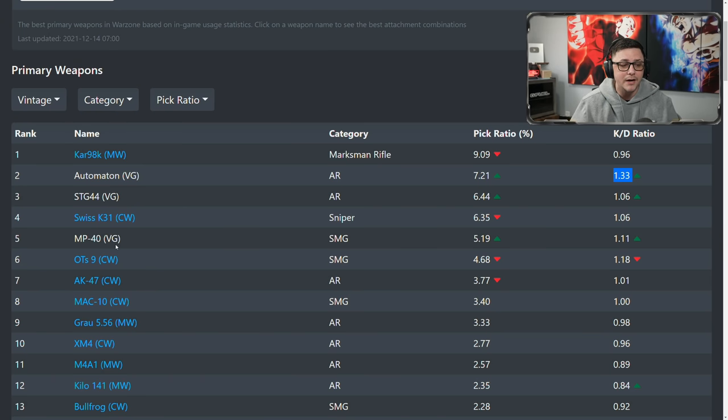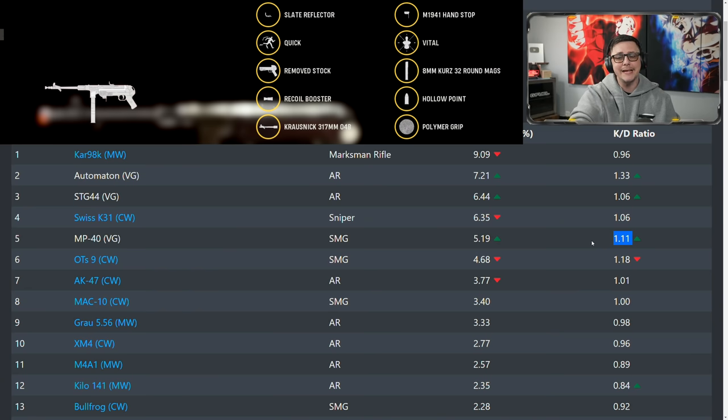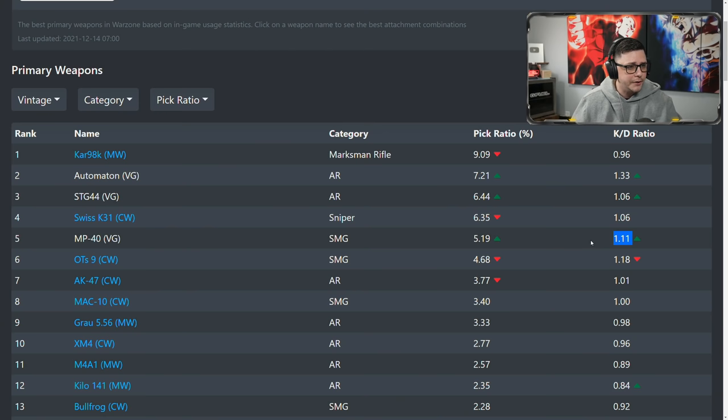The MP40 is probably one of my favorite guns to use currently, especially when you use the blueprint. There is a blueprint in the battle pass that, if you've progressed high enough, you automatically unlock — and it comes with a vital perk. I'm not 100% sure if it's working, but based on feel it definitely feels like this gun melts. The mobility is amazing, it has no recoil, and it's super easy to use. I would expect that as people get the right builds, the KD will actually shoot up. You can see the loadout there if you want to copy it.